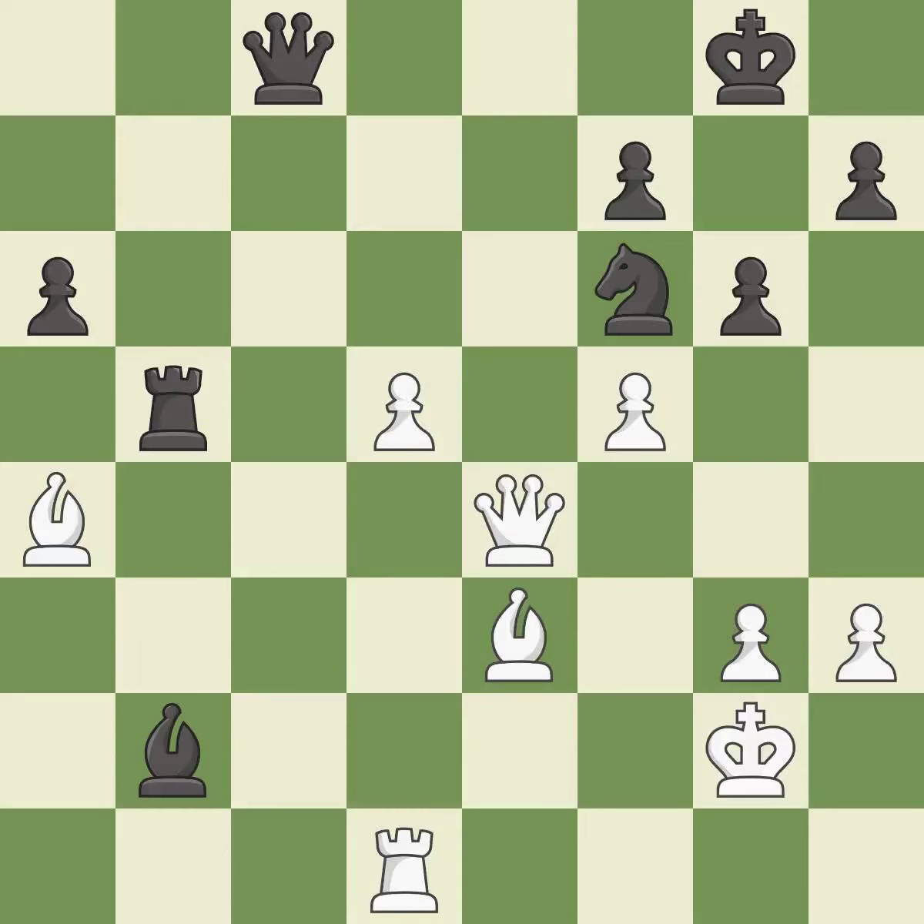This reveals an attack on a pawn. This is the only move that works — it is a great move. This moves the queen to safety — it is best.